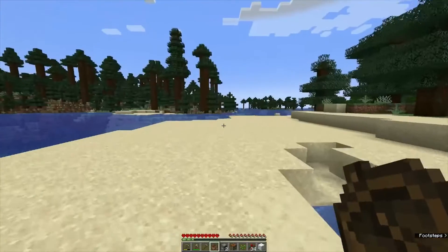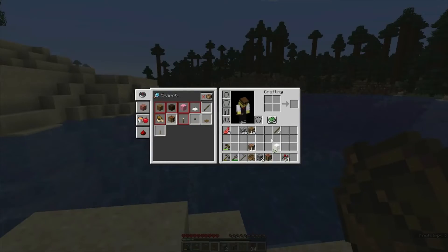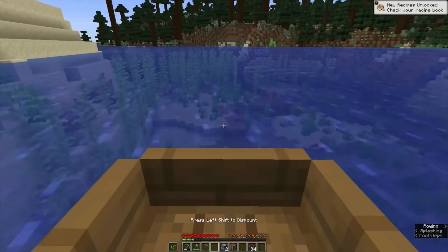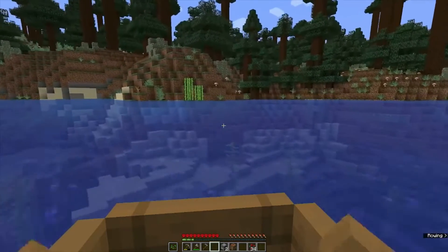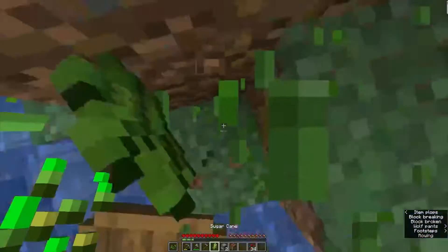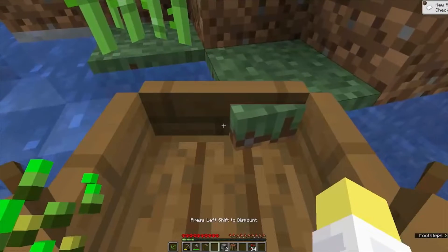I only got one sheep — I wanted more but I only saw one white sheep. Yeah, let's go straight for this sugar cane. Any animals over here? Any chickens? I don't see any. We just need two of these and we got two. Let's make it into sugar right away and hop back in the boat.